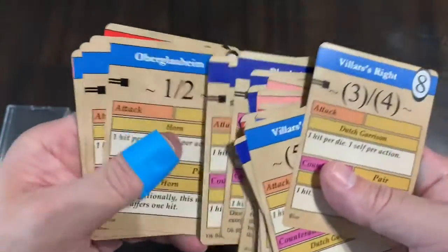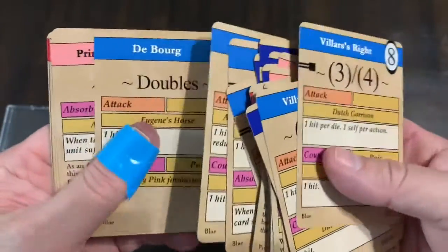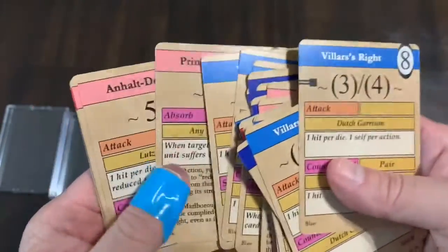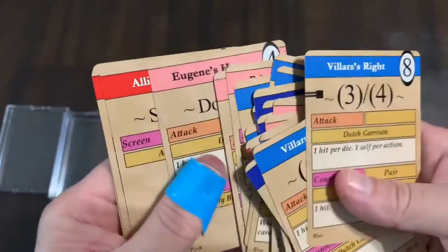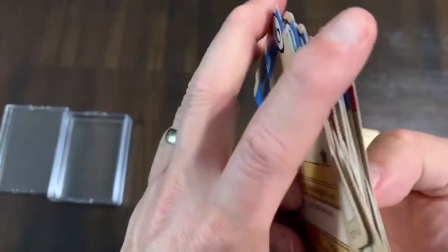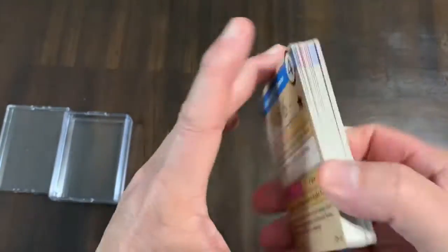You have some leaders in here as well — there's a leader right there. These are all the cards you get in the box, and they'll be divided up into the six different battles, double-sided.